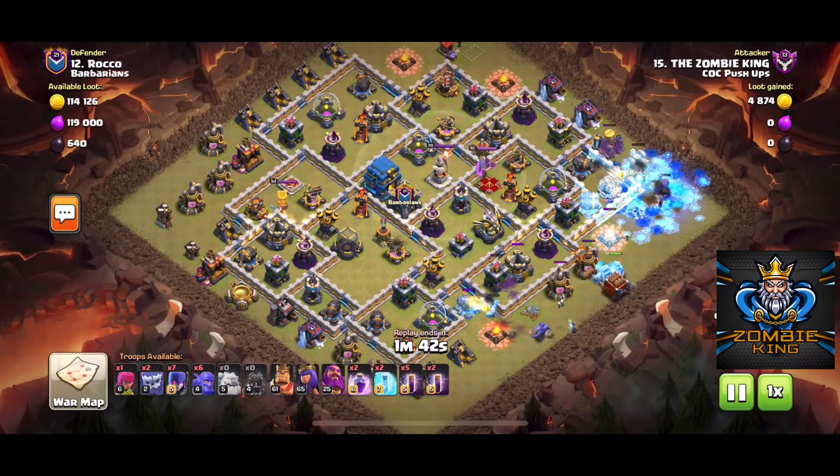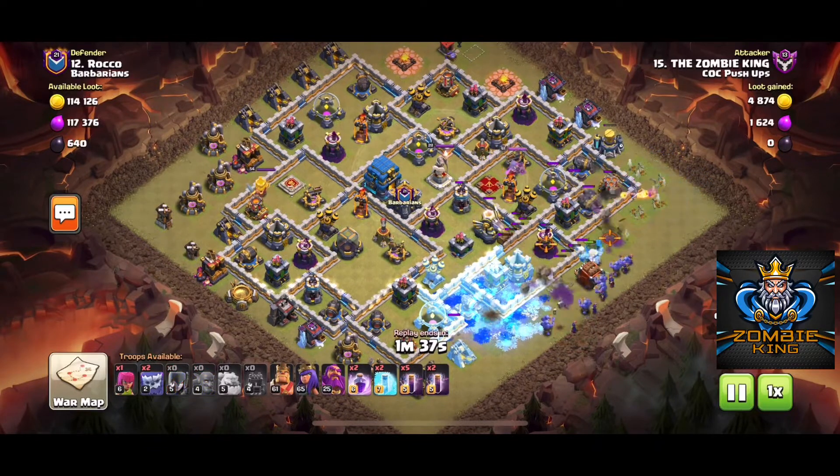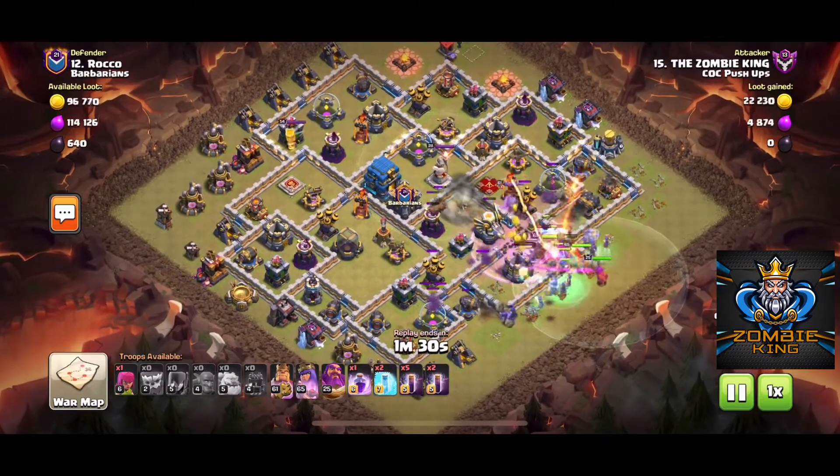I'm going to put my log launcher in right over that wizard tower. It's going to go in and take out the eagle. My bowlers, my witches, and my heroes — I'm just going to let them roll through the base.